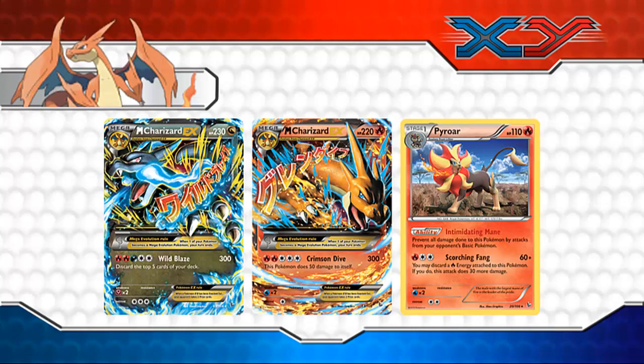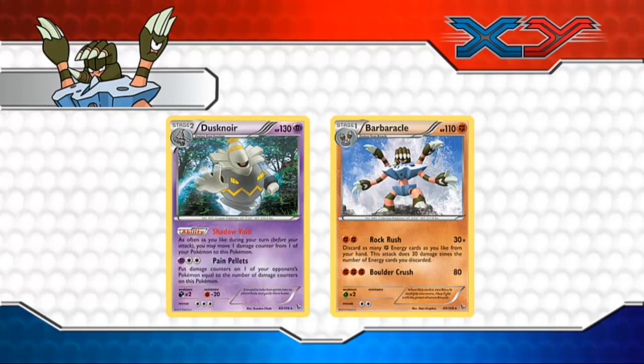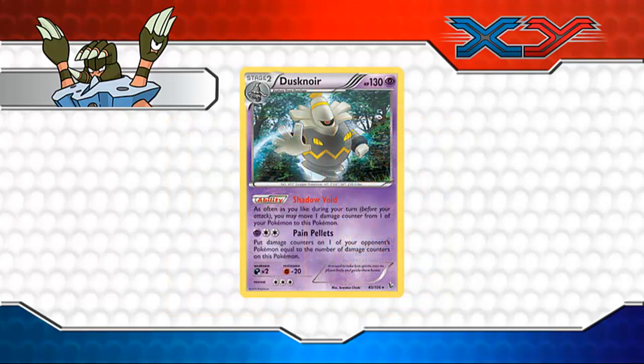Recently the Pokemon Company has released two more featured cards from this expansion, and these are actually two interesting Pokemon. We have a Stage 2 card and a Stage 1 card. The two cards released are Dusknoir and Barbaracle. So let's take a look at Dusknoir.